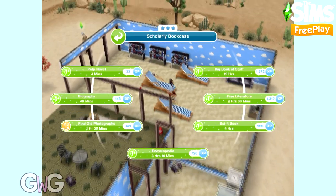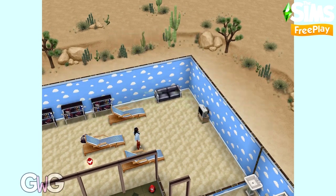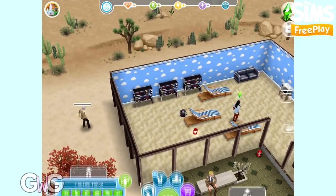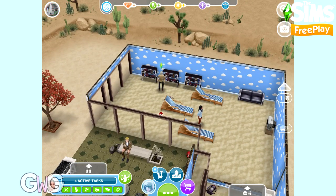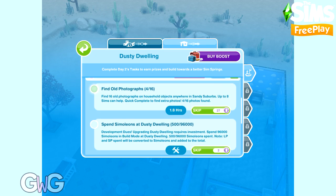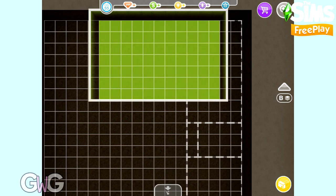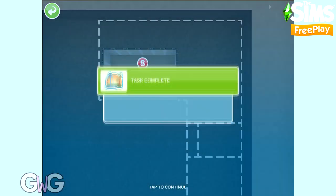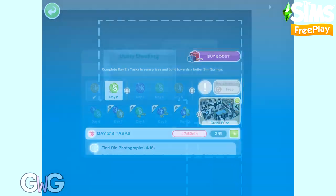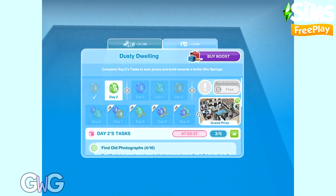For the find 16 old photographs task you can use 8 sims — you'll find this option on many household items. If you use social points to quick complete, you will find more than if you completed it normally. We found 4, and we'd probably have found 2 if we'd just waited the 1 hour 50 minutes. For the spend 96,000 simoleons task, the best thing to do is build rooms and basements while you have this task available. It's best to spend your money on the day you need to rather than on a day where you don't need to spend any money.